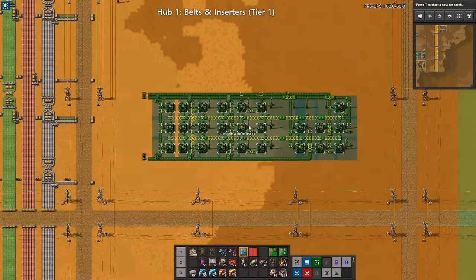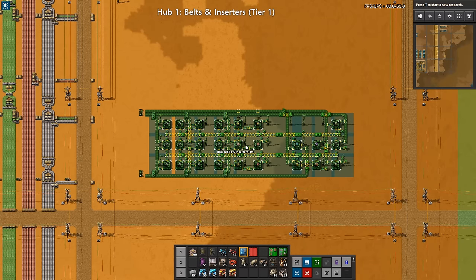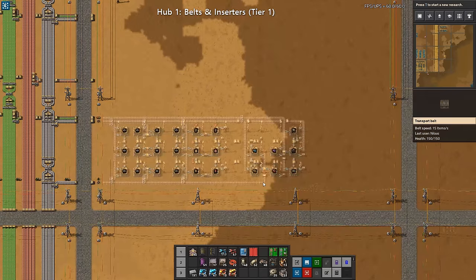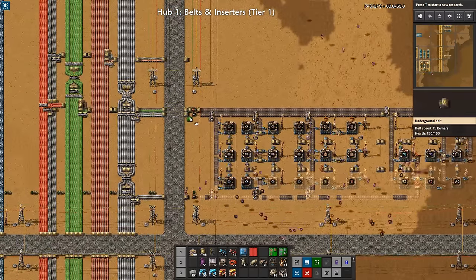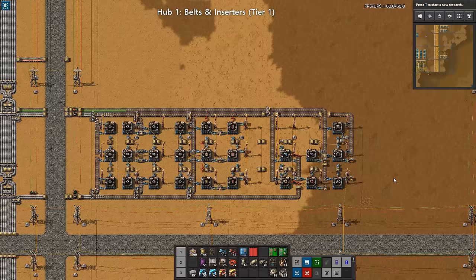As always I have these blueprint books. This blueprint book contains nine blueprints — three hub sections with three tiers each. We're going to start with the first part, which I call belts and inserters. We'll start by stamping it down and then go through what it does. We also need to hook it up to the lines on our bus to the side. There we go — now we have this hooked up.